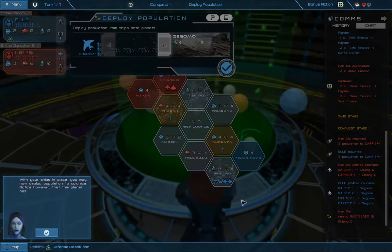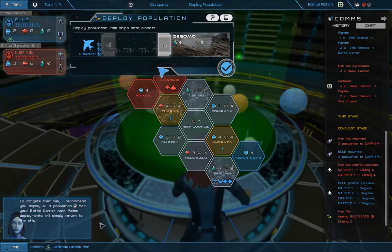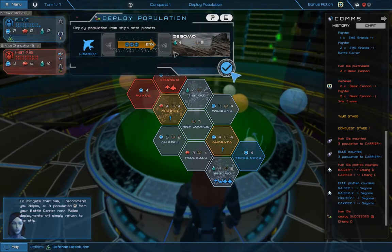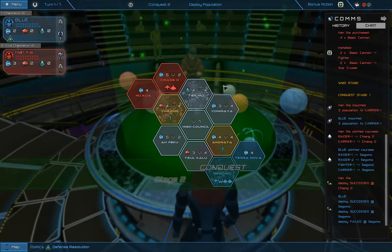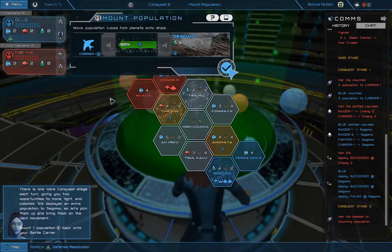With your ships in place, you may now deploy population to colonize. Notice, however, that this planet has an asteroid belt around it — these wreak havoc on our deployment sensors and there is a chance that any population you deploy may not make it to the surface. To mitigate that risk, attempt to deploy all three population from your battle carrier now. Failed deployments will simply return to the ship. Two out of three. There is one more conquest stage each turn, giving you two opportunities to move, fight, and colonize. We deployed an extra population to Sagoma, so let's pick them up and bring them on the next movement.